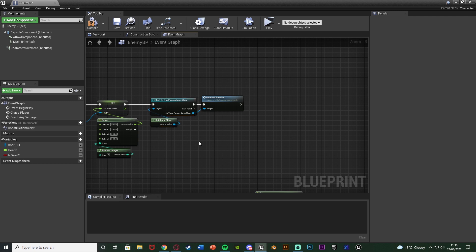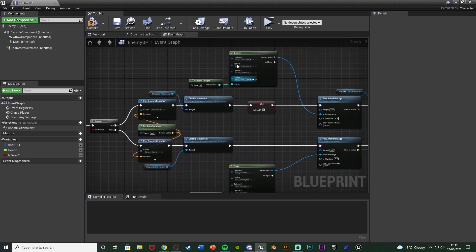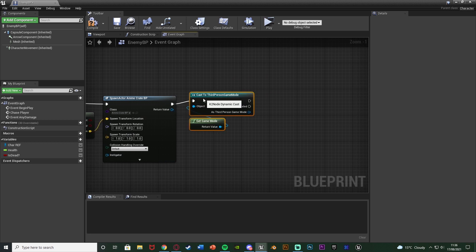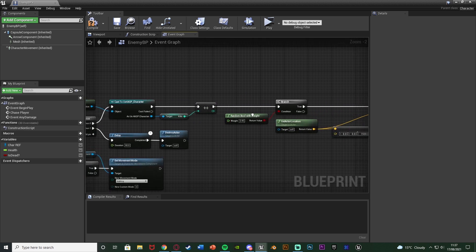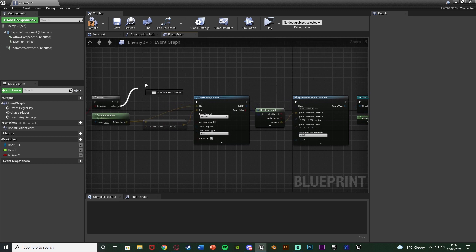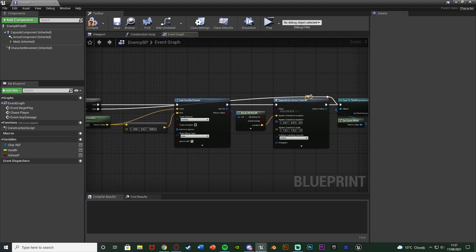Now copy that cast node and go to where the enemy is killed — that's in the damage code where the branch is True. Paste the cast node at the end and this time call 'decrease enemies'. Also connect the False pin of the ammo-spawn branch into the same cast, so regardless of whether ammo drops, whenever we kill an enemy we always decrease the alive count by one. Compile and save — that's all we need for tracking how many enemies are alive.